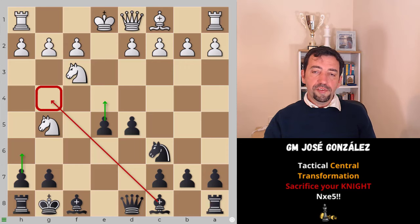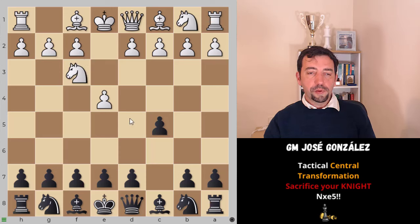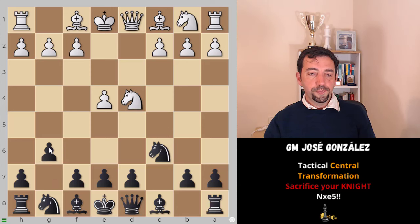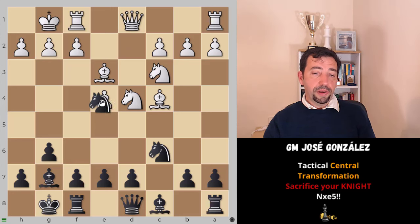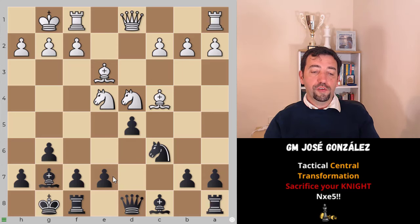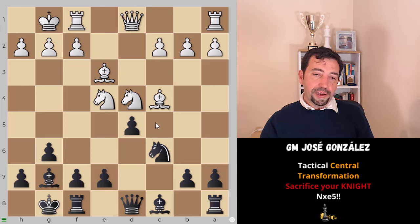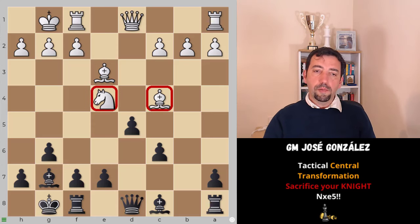This idea is quite common not only in this variation - I've seen it in the Sicilian very often as well. For instance, c5, Nf3, we're going to play a dragon: d4, cxd4, knight takes d4, g6, Nc3, Bg7, Be3, Nf6, Bc4, castle, castle. Now we can play knight takes e4 - it's quite normal because we eliminate white's central pawn, and by doing so we gain the option of using our own central pawn in the future. We're regaining material. After knight takes e6, b takes e6, the fork regains material and gives black a nice position.